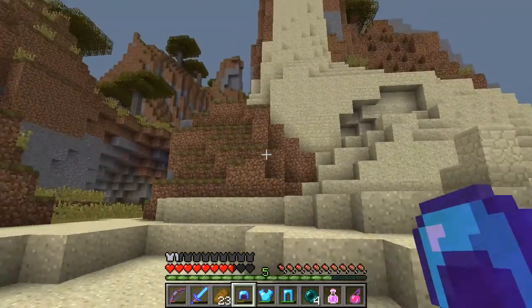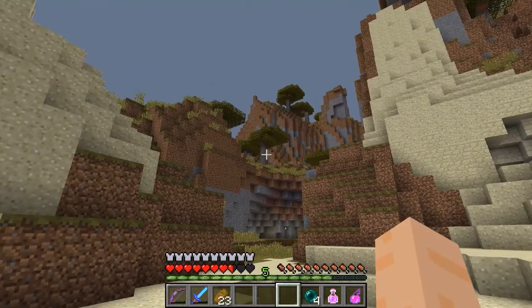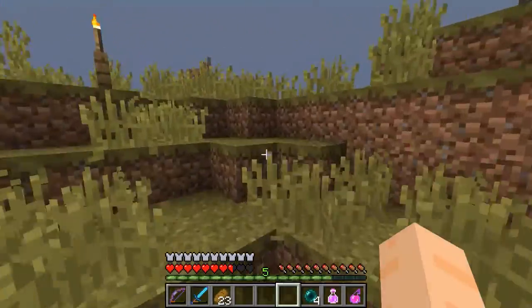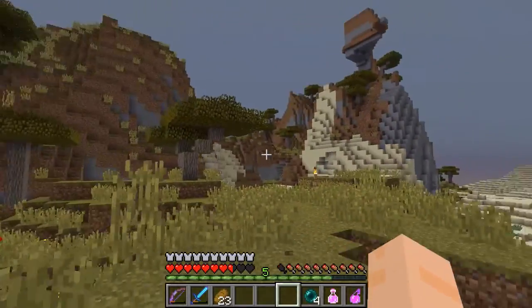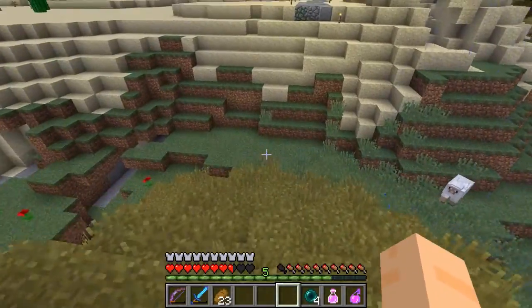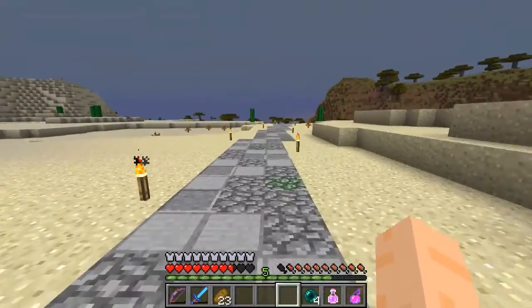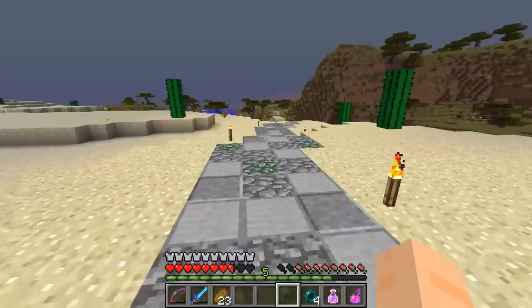What I need to do is go back to the desert base to grab a beacon. I want to set up a beacon here so that I can dig into that mountain side a lot quicker and also get some regen going when I need to, so I don't have to keep wasting potions. Let's go ahead and head back home — well, to the other home.